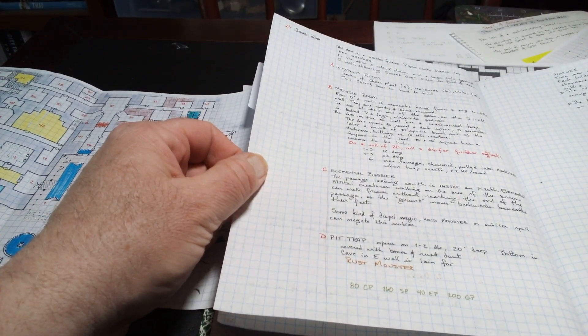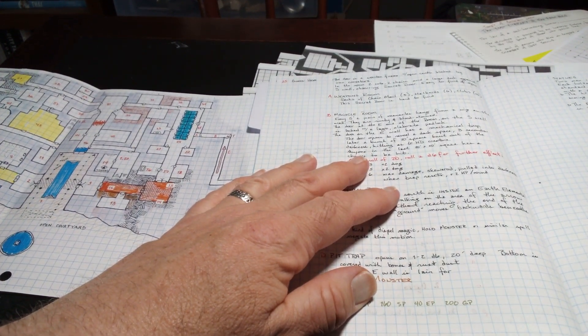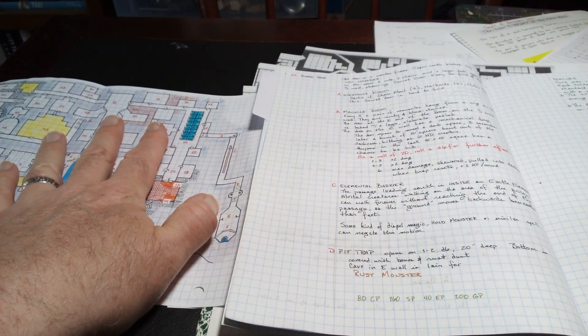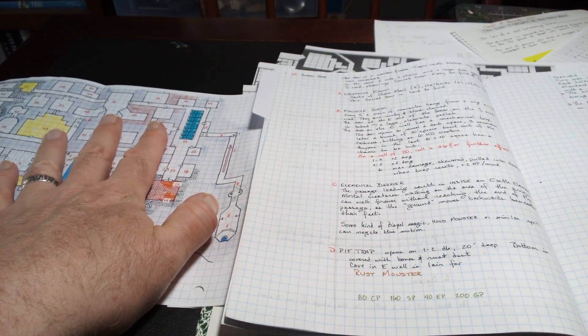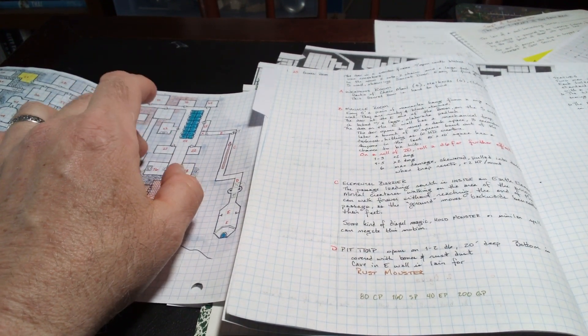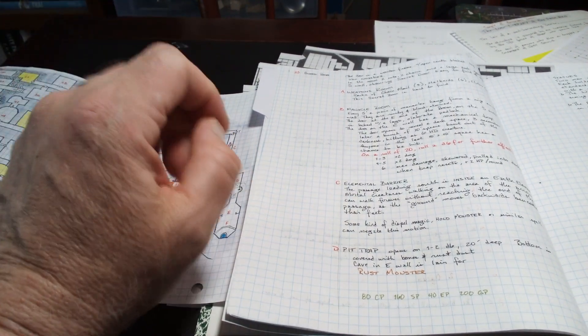We are up to Room 25 out of looks like 48. So basically this is going to be the January and February portion of the key, and then we'll get into March and April. With any luck by the end of April I'll be all caught up and back on schedule.